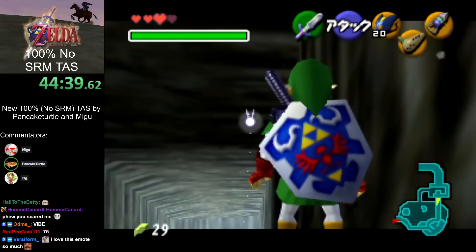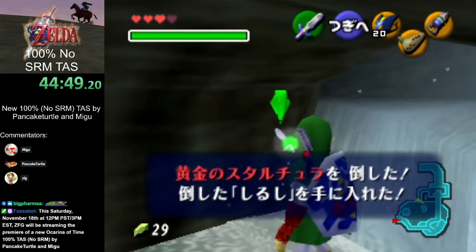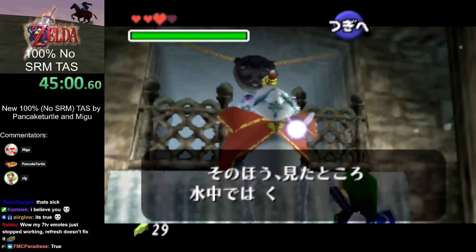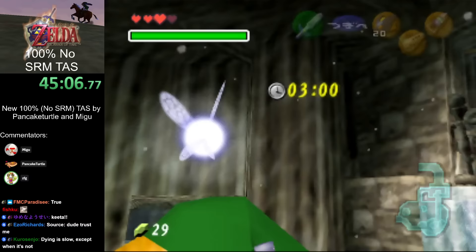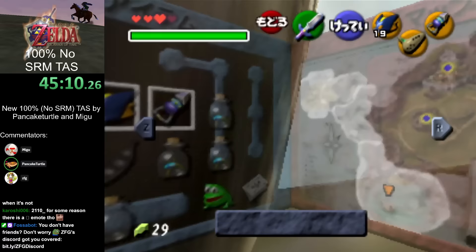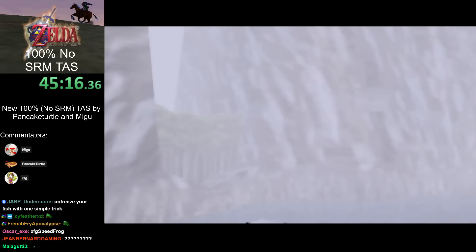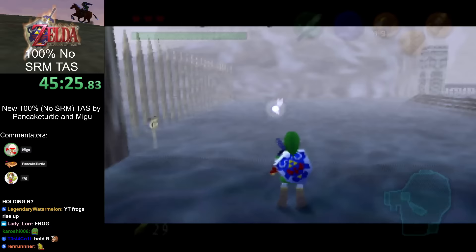King Zora is frozen, and we want to talk to him — so we'll unfreeze him by talking to that sign. This happens because of some loading quirk about King Zora: if he loads while the camera is panning with a text box on screen, it won't load the red ice properly, and then when you reload the area there's just no red ice. That's not Zora Tunic — you can hold R to get the Eyeball Frog instead, and this is the first version-exclusive glitch: it works on 1.0 and 1.1.